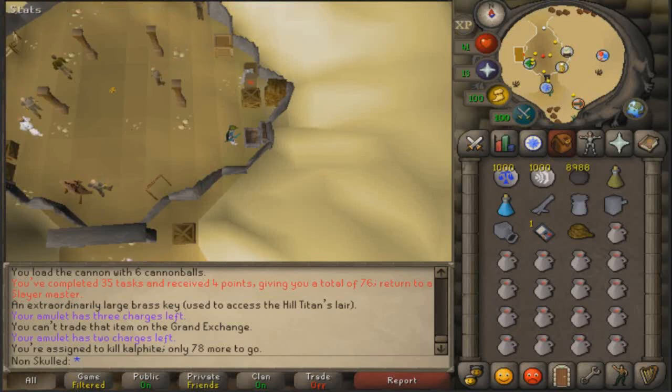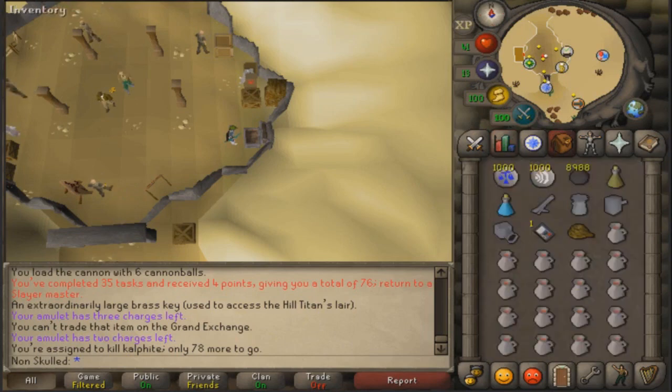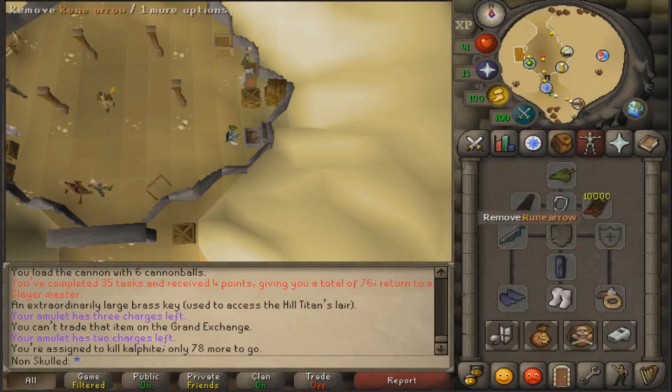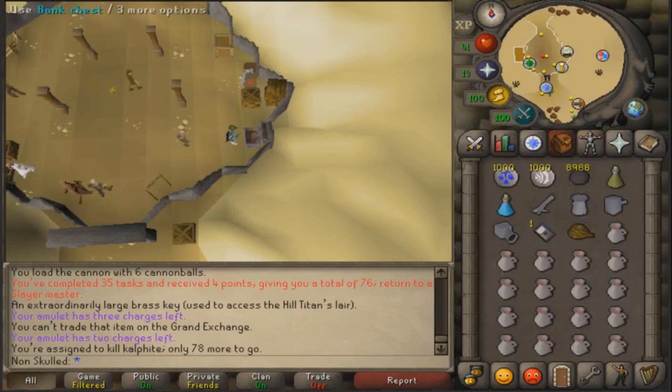Welcome to my Cal'fite safe spot guide for players without prayer or defense. Other guides say to just pray melee and tank hits, but if you do that with low stats you'll die instantly. You don't actually need range gear but it helps speed up kills. Use the best range gear you can. You don't need slayer but you'll probably need 40 combat to get this task in the first place.